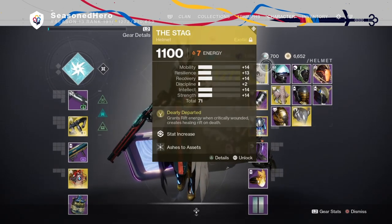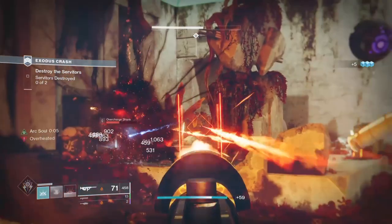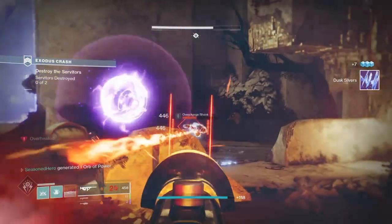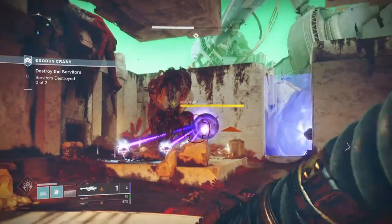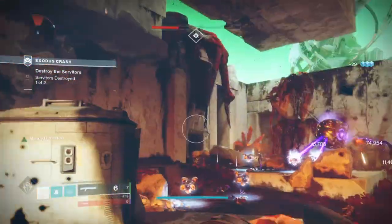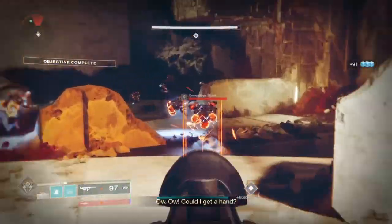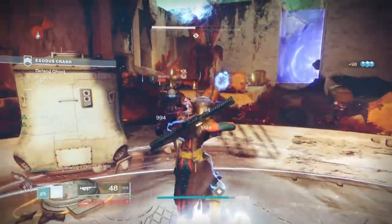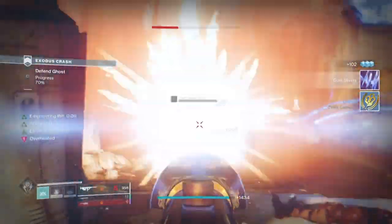This build's synergy comes from the Stag Helm and Tommy's Matchbook, where both allow you to activate each other's perks quickly but at the sacrifice of health. The Stag allows users to gain Rift Energy when critical, and upon death you will drop a healing rift for you and your team. Tommy's allows you to burn your health down to critical but gives you an increased damage boost when overheated. With the two in hand, use Tommy's to get down to critical health, then let an enemy damage you to activate the Stag's perk and get 50% Rift Energy back. Combined with bottom tree Arc for the Arc souls, you can be a constant source of rifts and Arc buddies for your teammates in both PvE and PvP. It's a very fun build to mess around with that can expand over time with mods to help you survive longer once you hit critical health.